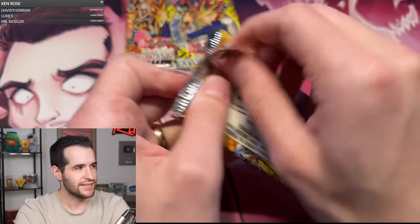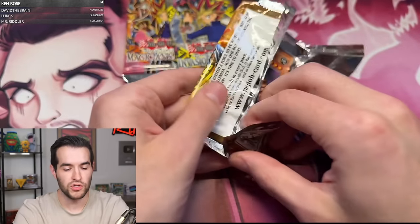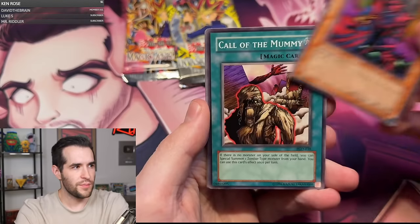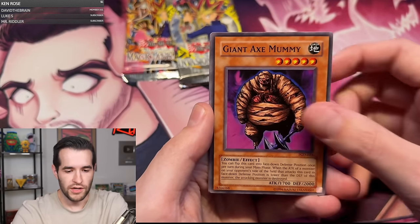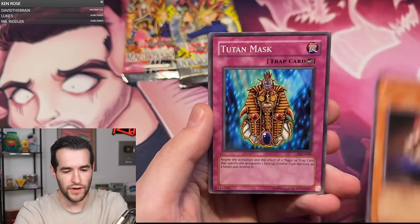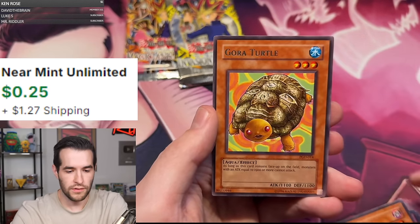Everybody send Magna some luck — we want a little bit more luck than this. Pharaonic Guardian. Send him some luck in both chats, whether you're on Whatnot or YouTube. Whether you're watching in the future on YouTube, send him some future luck — it'll come back to the past to help us out. Poison Mummy, Call of the Mummy, and Pachi. Ordeal of the Traveler, Giant Axe Mummy, Gravekeeper's Vassal, Teuton Mask, Time Eater, and Agora Turtle. We're 0-for-3.